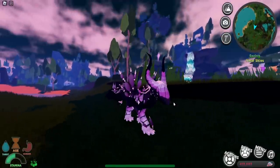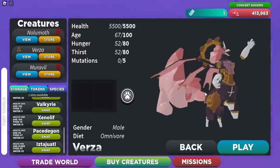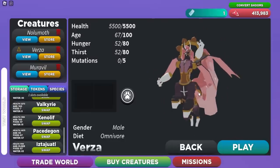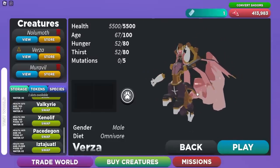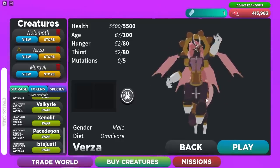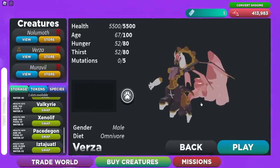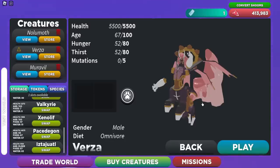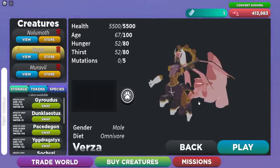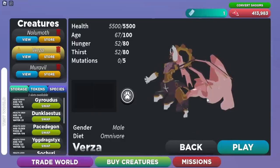The final creature is the Verza — it looks like a centaur with really unique designs. Getting it is actually quite hard: just like getting an Aries or Sigma Tox or Third Lotus, you have to get it from one specific person who must have the Recognized Creator role. A Recognized Creator is somebody who actually created a creature inside the game.